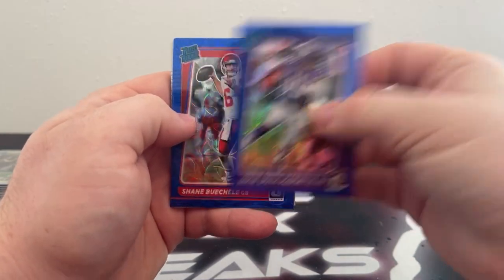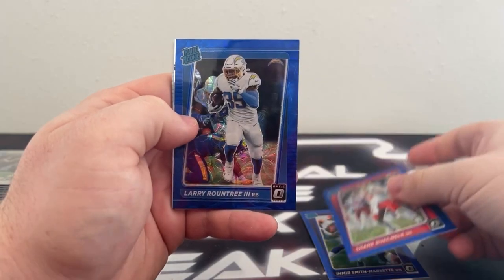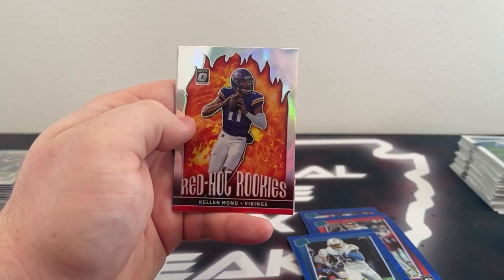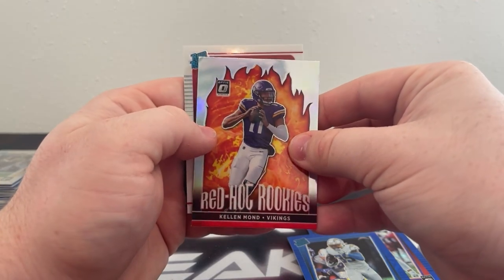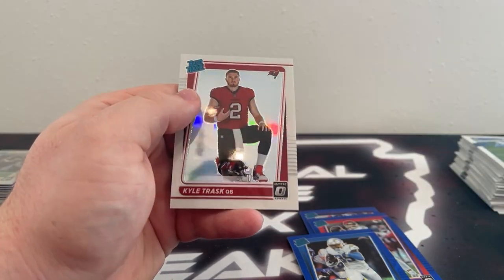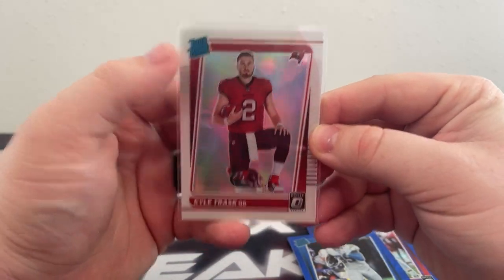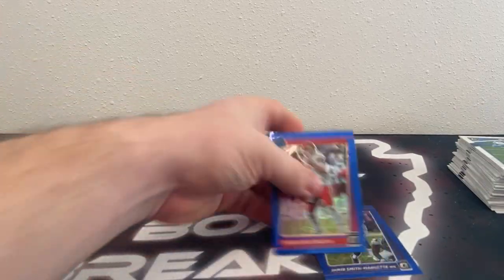Our Blue Scopes: Smith-Marset, Shane Buchel, and Larry Roundtree. The Dominators — Alvin Kamara. We've got a Red Hot Rookies — Kellen Mond. And our final variation is Kyle Trask, Tampa Bay Buccaneers. We'll sleeve that one up along with these Blue Scopes and do a quick recap.